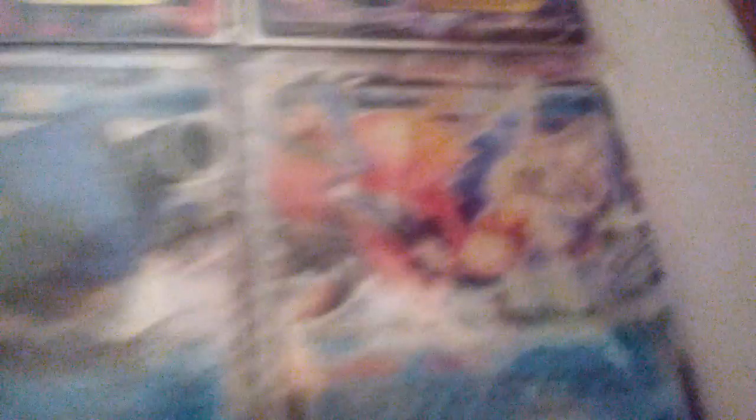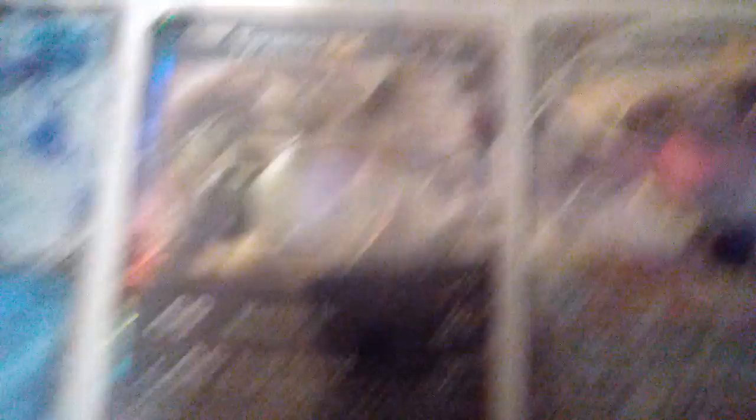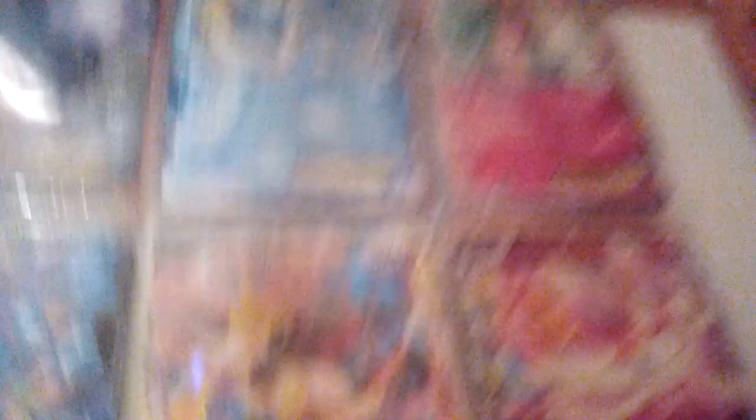Let's start off with Primal Groudon EX from Ancient Origins, Mega Gardevoir, Mega Alakazam, Lugia EX, Blastoise EX, Keldeo EX, Yveltal EX, Camerupt EX, Palkia EX, Chesnaught EX, Steelix EX, Lugia EX, Swampert EX, Tyranitar EX, Genesect EX, Darkrai EX, Vaporeon EX, Gardevoir EX, Kyogre EX, Delphox EX, Sylveon EX, Lugia BREAK, Zoroark BREAK, and Xerneas BREAK.